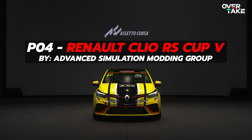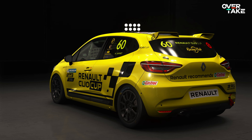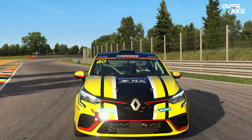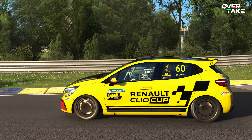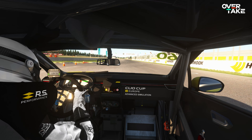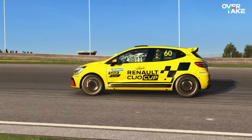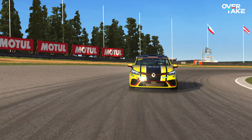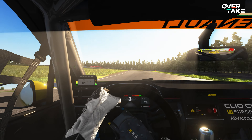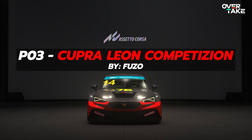P4: the Renault Clio RS Cup 5 by Advanced Simulation Modding Group. This is the next car on the list that provides similarly thrilling racing action just like Decaylm, and is one of the many car mods released this year. ASMG released the car first for rFactor 2 and now brought it into AC, and this one is a blast. Just have a look at the cockpit's dashboard — it's so amazingly crafted. Just like Decaylm, the Clio delivers on racing capability, making every race with the small French battle box a contested fight until the finish line. Special thanks to my friend Fuso who worked his butt off for this car. Amazing work.